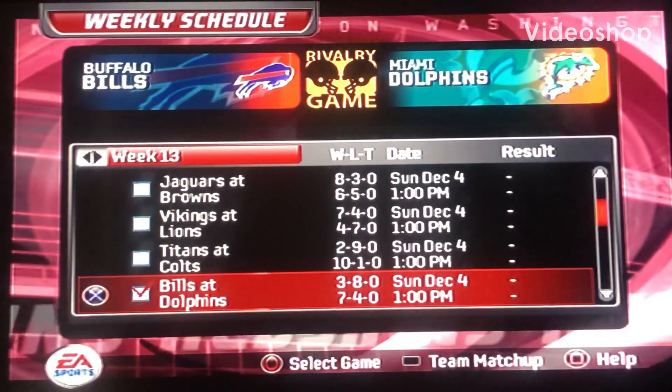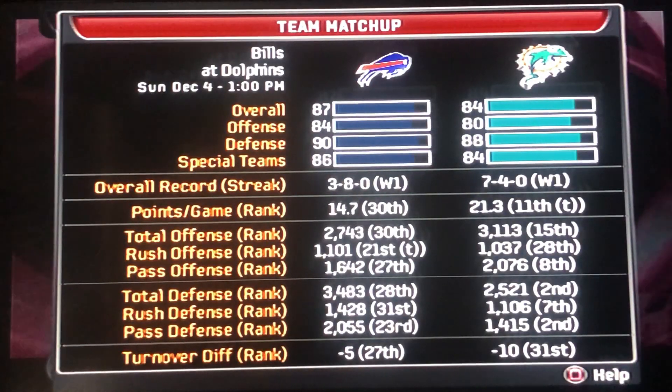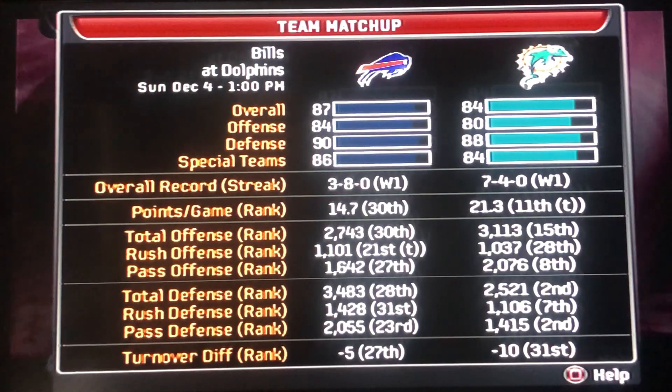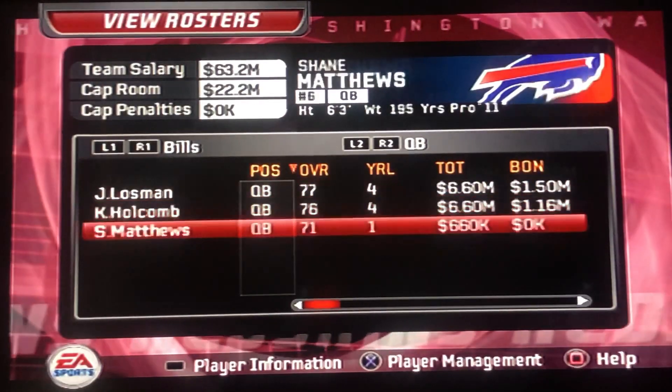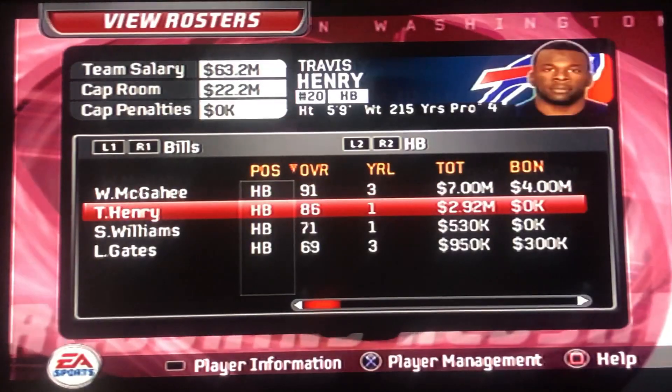What is good? We're back with the Madden 06 Dolphins franchise and we have our second meeting with the Buffalo Bills this season. This time we got them at home. The Bills are 3-8 right now. Here's a look at the roster again in case anybody needs a refresher.